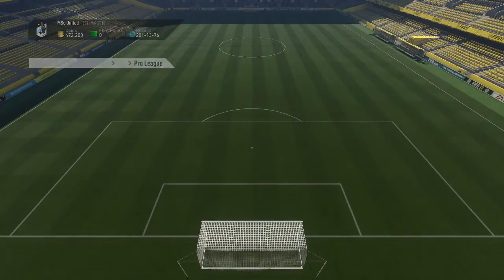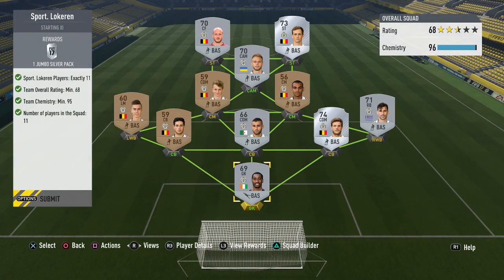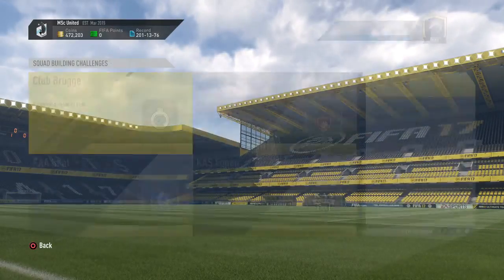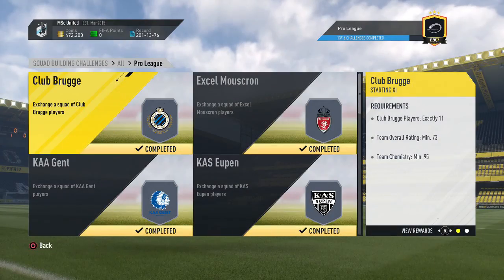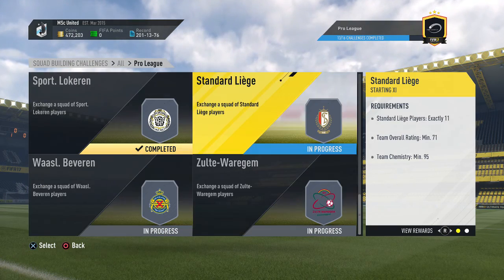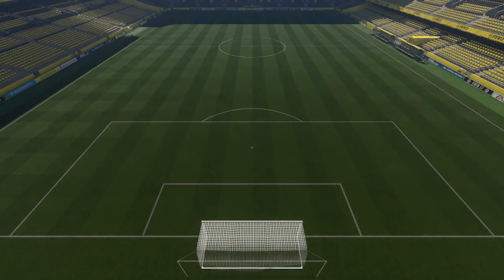Lokeren is the next team - actually one of the three teams where I had to spend more than the pack is worth. I spent almost 8,000 coins for a jumbo silver pack. You need a couple of silvers for a 68-rated team, but as I said the overall reward is so much more than my total investment, so I was fine spending a little more on some teams to complete the overall challenge and get the 100,000 coin pack.